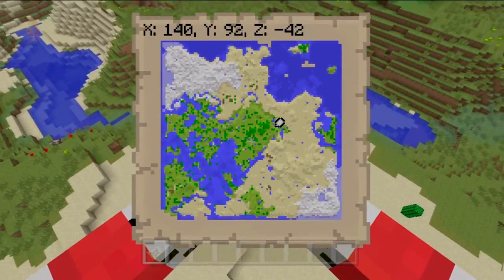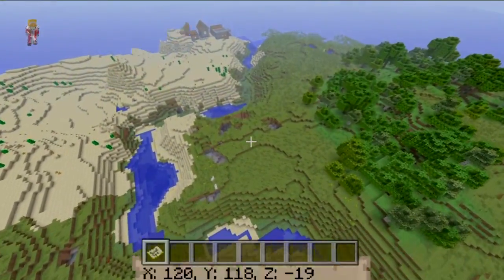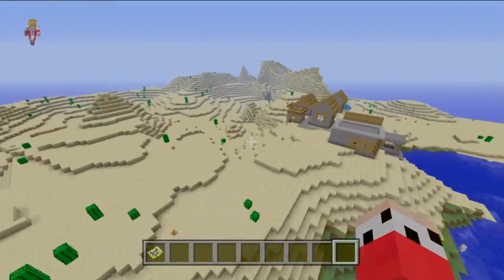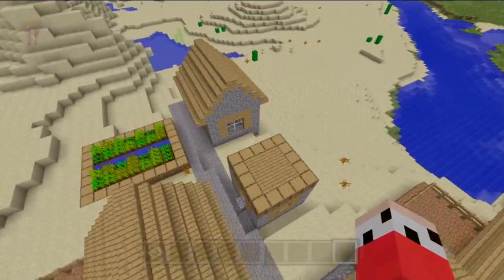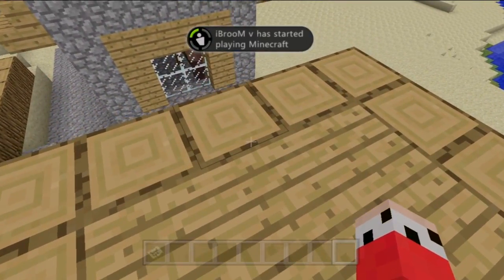I wish they had a bigger mushroom biome, but the island is good enough — it has about two brown mushroom trees and one red mushroom tree. That's it guys, so stay tuned for more epic seed showcases. My name is Dogey9089 and thank you so much for watching — make sure to comment, rate, and subscribe to stay up to date with Minecraft Xbox 360 related content.